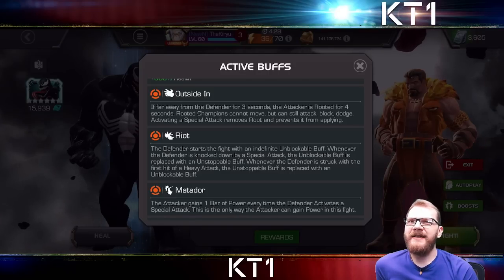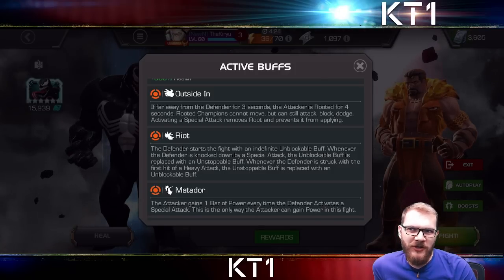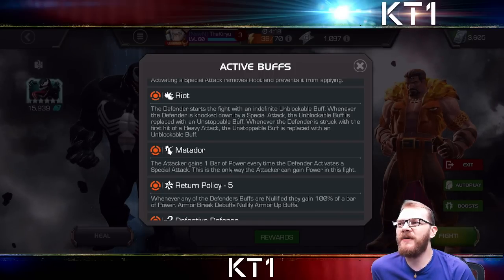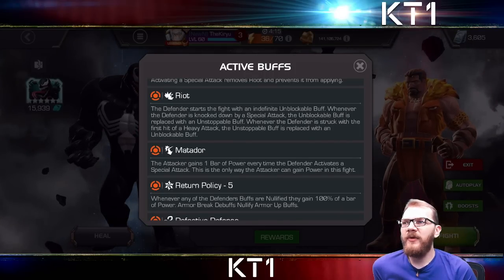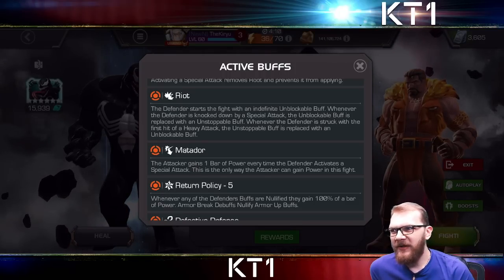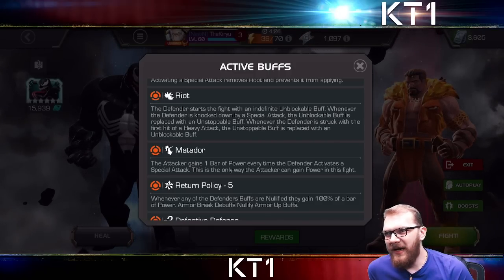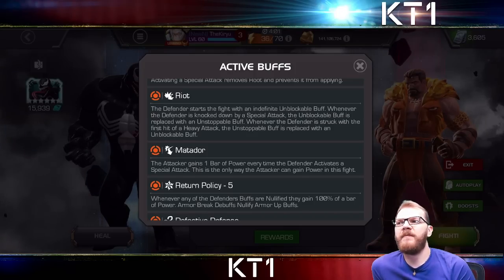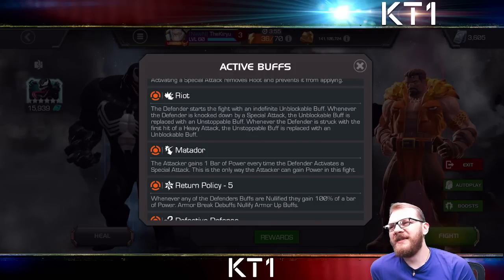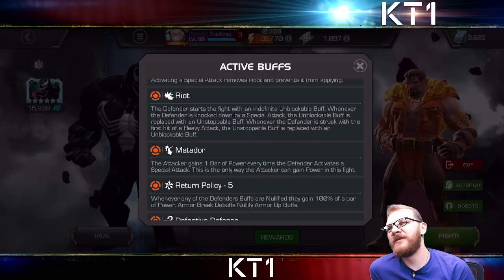Root mechanic number one gets you if you're far away from Craven, and the other one — the traps that Craven sets — typically gets you when you're aggressive and pushing Craven backwards. That is the majority of the difficulty here, and it's largely made worse by the Riot node. The defender starts unblockable whenever you knock him down with a special attack, then goes unstoppable when you knock him down with a heavy attack, then gets his unblockable back — it's an endless cycle unless you get rid of unstoppable or unblockable.